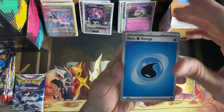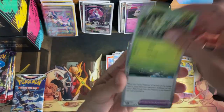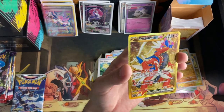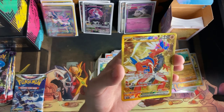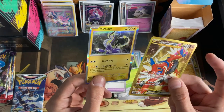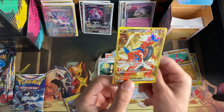I'm excited though — this was a good opening. Flittle, Ceruledge, Houndour, Quaxly, Jackass, Fluttershy — Fuecoco, Exp Share, Medicham reverse — and oh my gosh — Koraidon EX. Sorry, I know I'm not pronouncing this right. I have not tried to pronounce this — I don't know this Pokémon that well. Koraidon or Koraidon EX — and the Miraidon — is it Miraidon?